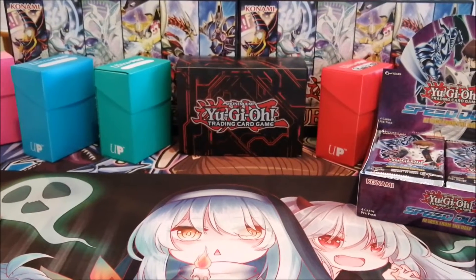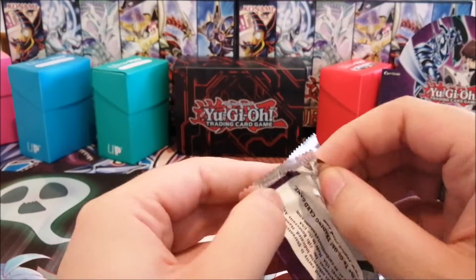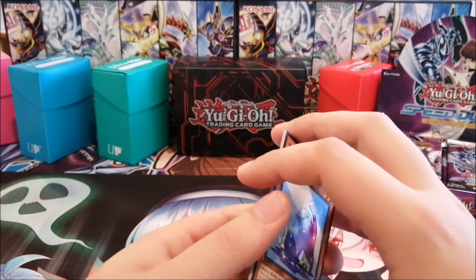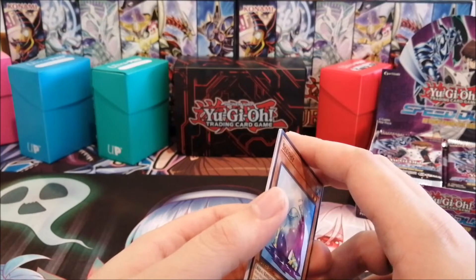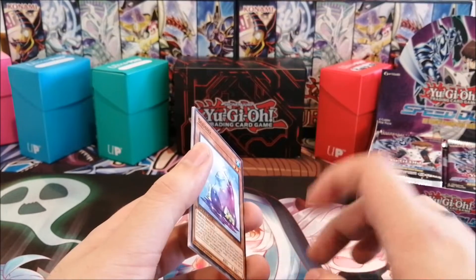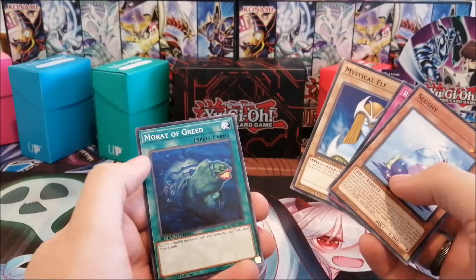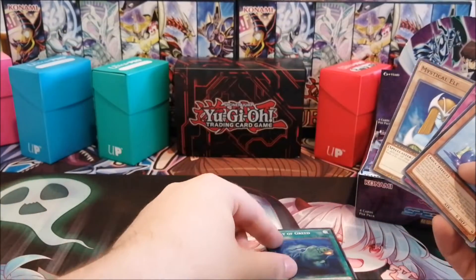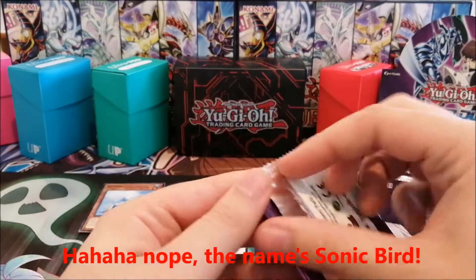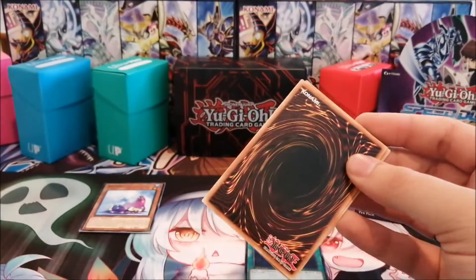This is also a very fun set to open for old-school players because it has a lot of old-school cards — some reprints of new cards as well, but the old-school cards are very sought after. What we'll be looking for today is Magician of Faith, but probably more Apprentice Magician. Also Moray of Greed — nice. And Booster Eagle, the eagle-looking guy — that's the one I do want to get from this opening because it's good for ritual decks, and I do want to play rituals in a slow Speed Duel format.